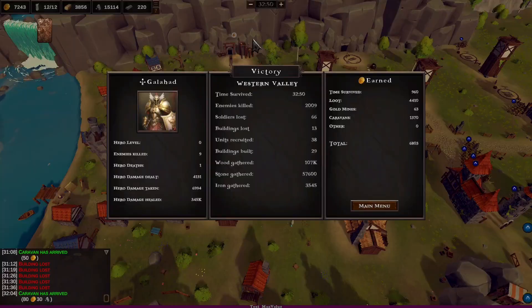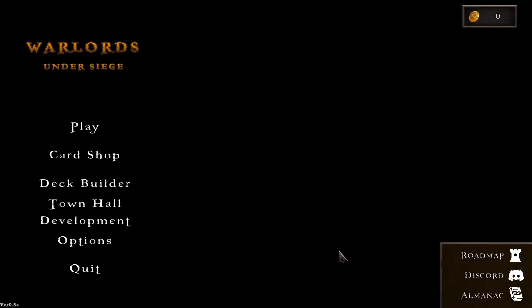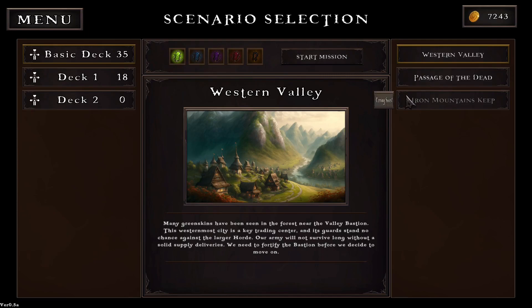We managed to do that one, brilliant. Summary: we earned six grand, which wasn't exactly brilliant, but I never really put the gold mine in until very late and I think the gold mine has had some kind of change or debuff. We've gathered 100k worth of wood and 57,000 stone - damn, that was pretty good. Let's go back to base, back to the main menu.